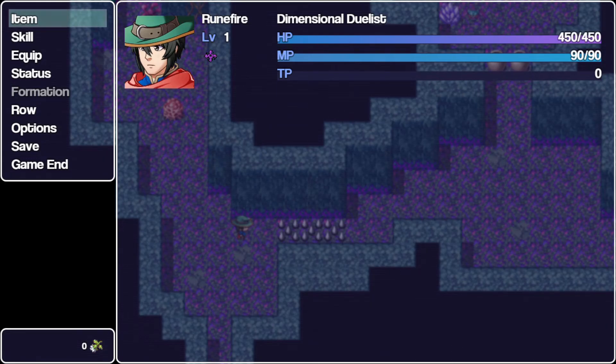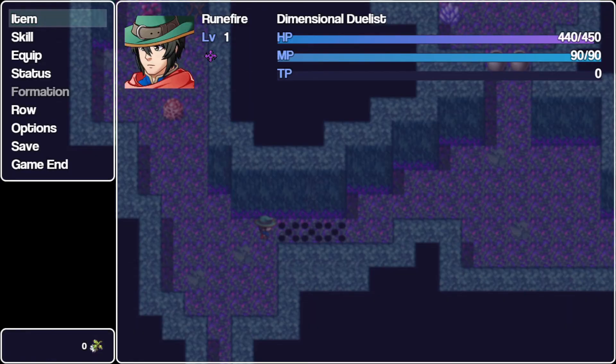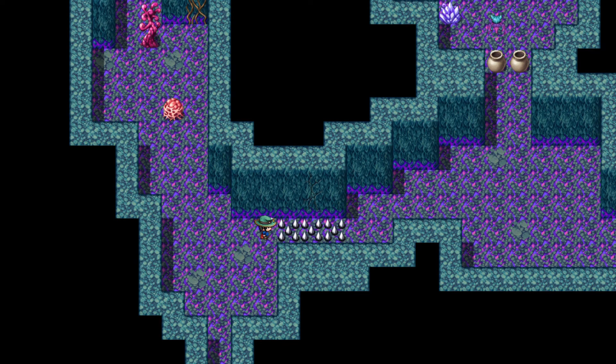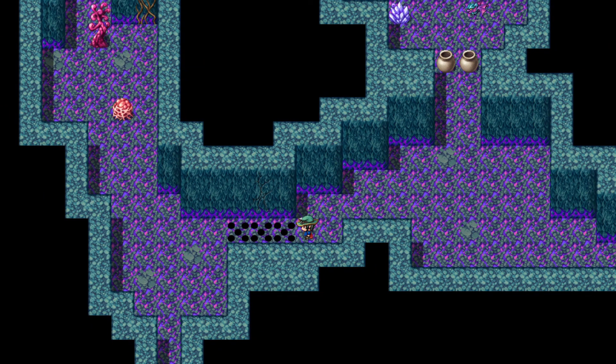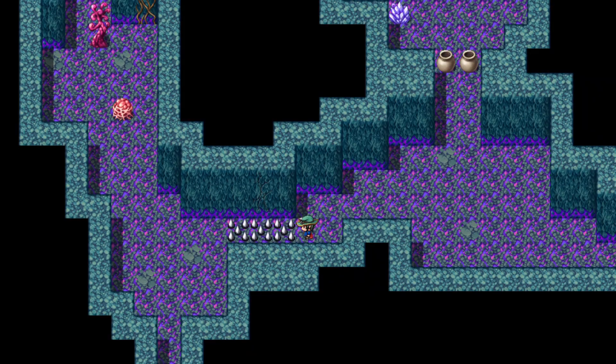We have Rune Fire here, the Dimensional Duelist, who has 450 HP. The spikes will do 10 damage each time we hit them. Now we'll be stepping onto safe spot number one, then stepping onto this first spike. We got hit - there was a little bit of latency, essentially from the 60-frame wait. We took 10 damage, which is exactly what we want. Now we go all the way across to safe spot number two, triggering the invisible checker. We hit the right spike, which takes us to safe spot number two on the right side. We took 10 more damage - it's going according to plan. That's it for this tutorial; the demonstration is very short.